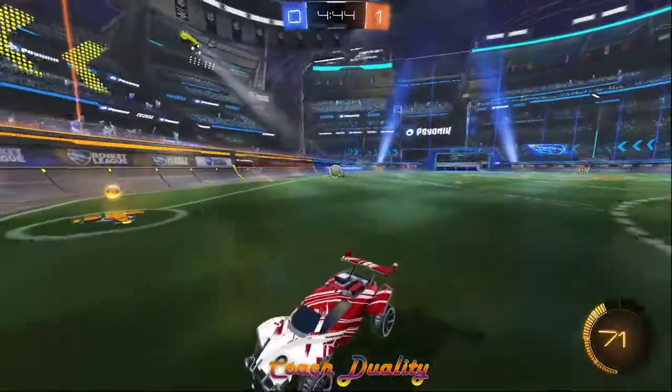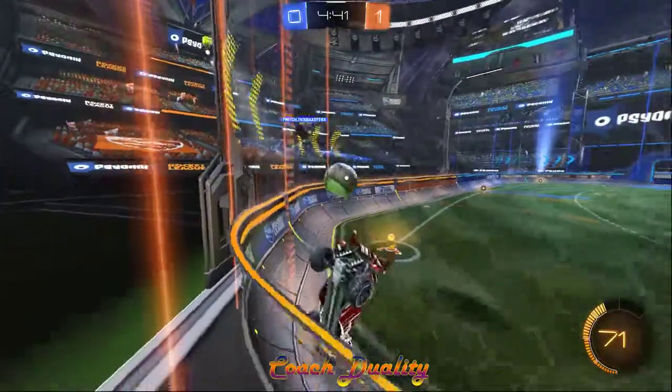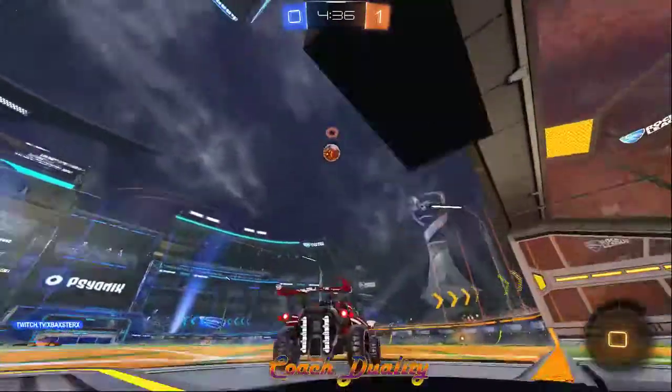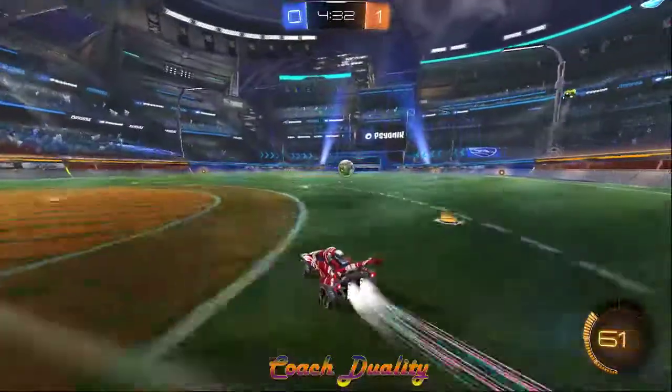Your spacing is fine, but your jumping off this wall is going to throw you off. Just play the ball — drive down through that wall and drive into the ball as part of your touch to get it moving forward. Committing with a dodge is going to make it a lot harder to follow up.